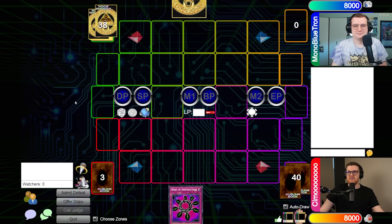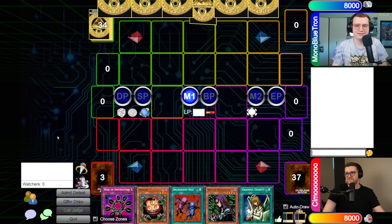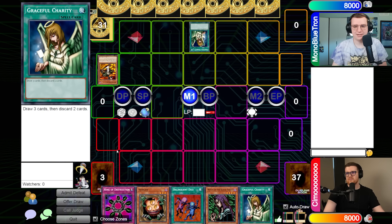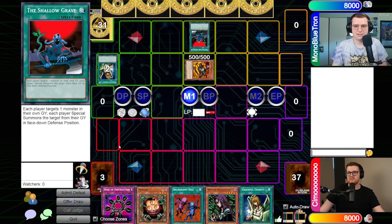Joseph jokes that Alex just wants him to play the Exodia deck again. Joseph mentions he's only on 42 cards now — they've adapted. They activate Graceful Charity to start and note the hand isn't bad at all. Joseph has the Shallow Grave, and comments that it's crazy in old Yu-Gi-Oh — it's not bad.